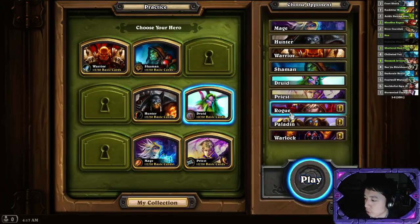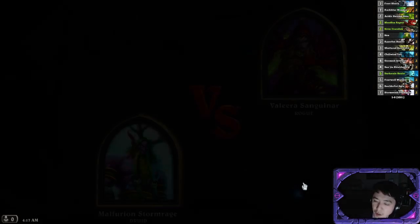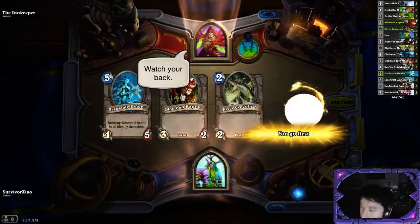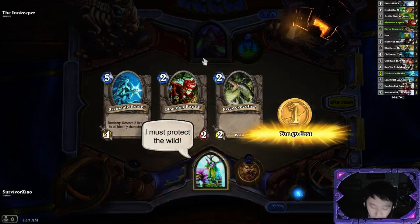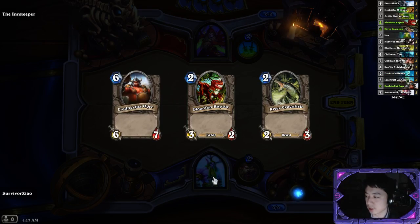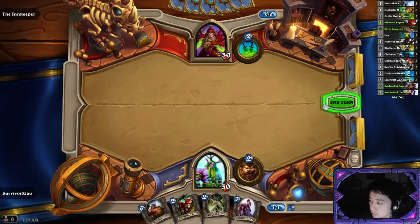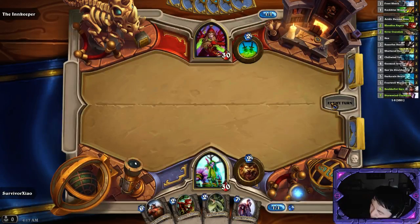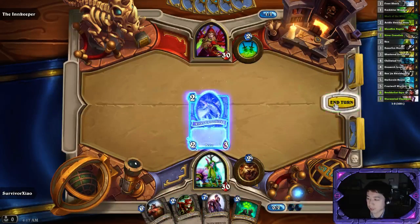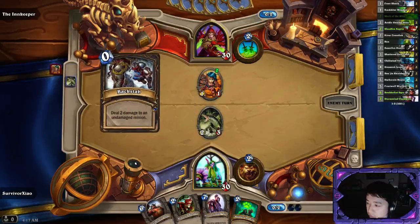So Druid's done, next one we'll go for Rogue. Rogue's hero power is a 1-2 dagger - you can use it twice, unlike other heroes. But when you use your dagger twice, you need the health resource, so you really need to consider when is the best time to hit a creature. Rogue Arena is said to be the best one, but I feel like Rogue is really difficult to play. I'm personally really bad at playing Rogue. We just got pretty lucky with the run.